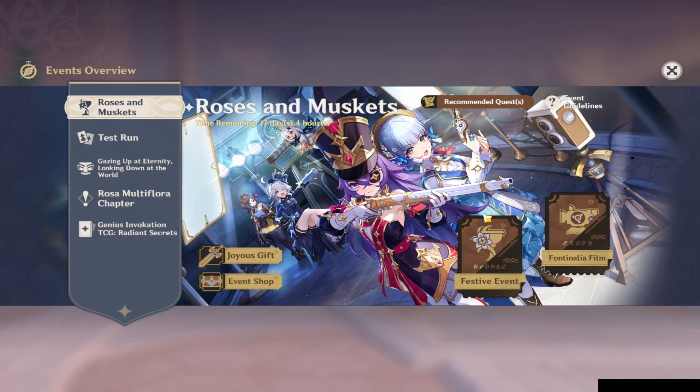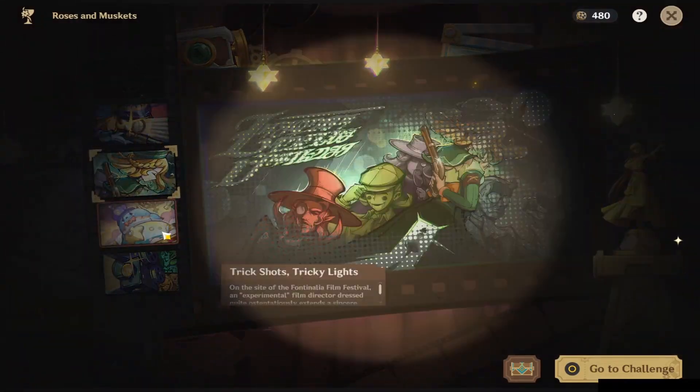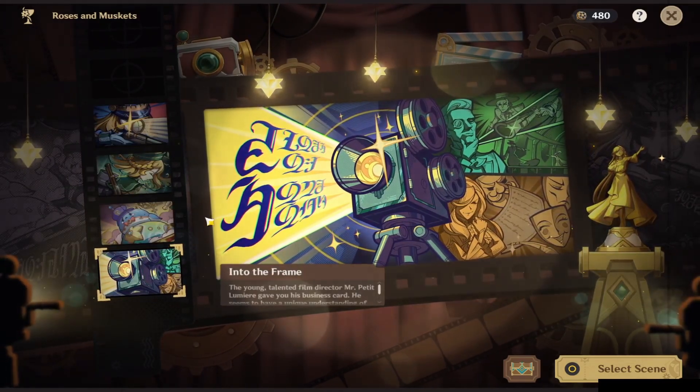How's it going? This is Oreo. We're going to be doing the Roses and Muskets event and I'm going to show you the easiest way to do all four of these activities and get your rewards. Remember to like and subscribe if you appreciate this type of Genshin content. Let's get into this.